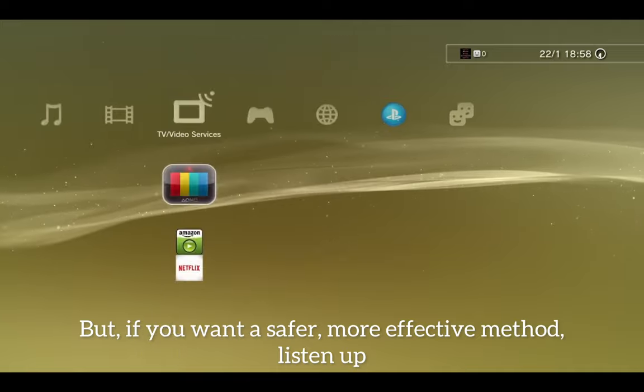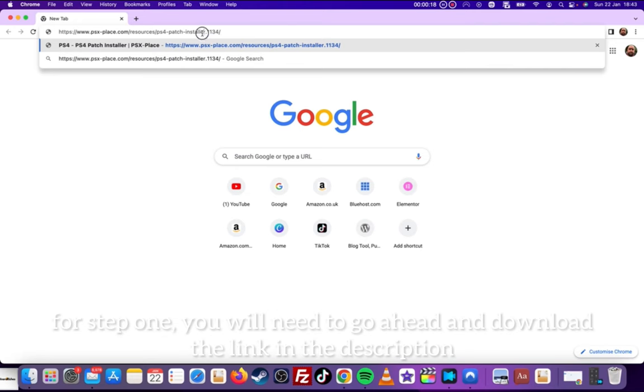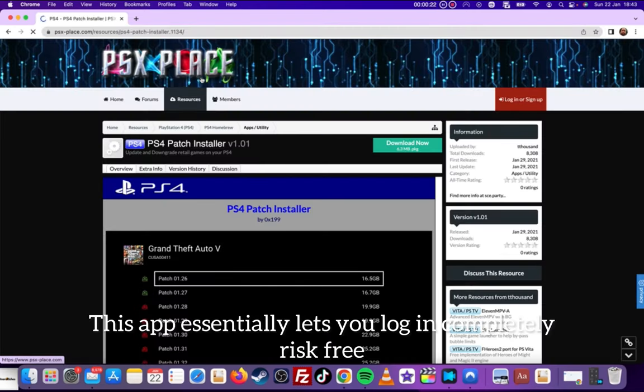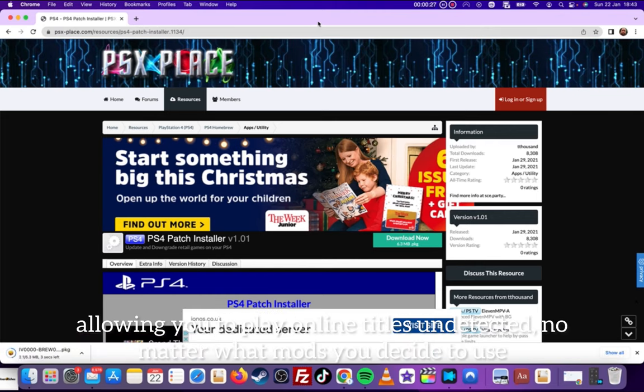But if you want a safer, more effective method, listen up. For step 1, you will need to go ahead and download the link in the description — it's called PS Patch. This app essentially lets you log in completely risk free, allowing you to play online titles undetected, no matter what mods you decide to use.